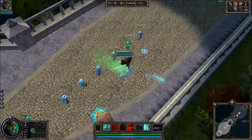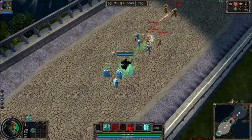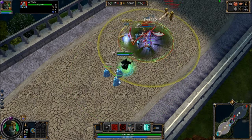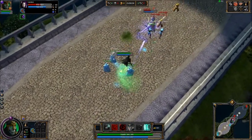Of his four normal abilities, his Q is a ground-targeted AOE. It's going to drop a 15% snare and a good amount of damage. It's fairly mana efficient. You want to try to get creeps in it as well, because as we'll see later, you get a creep advantage.